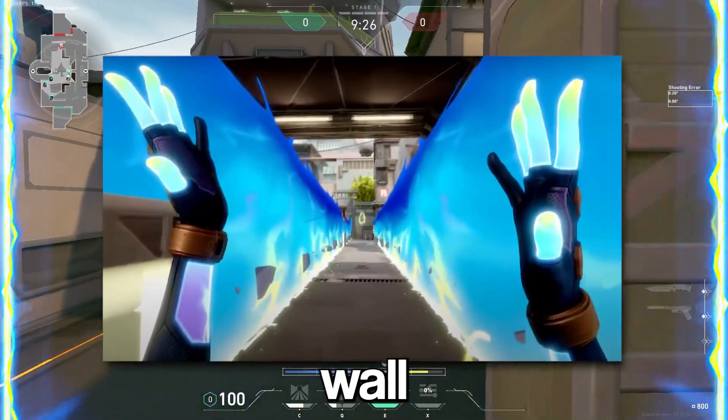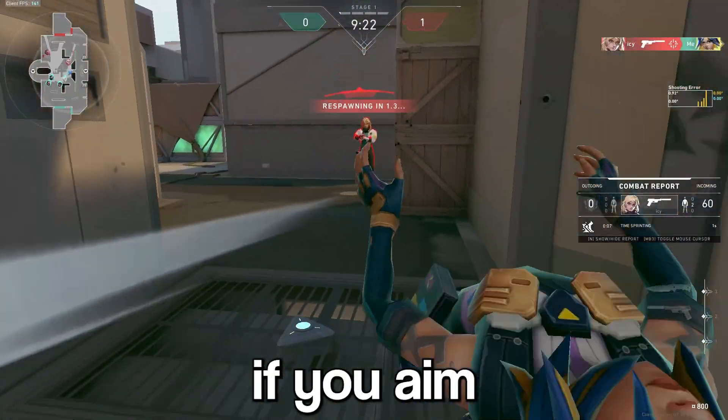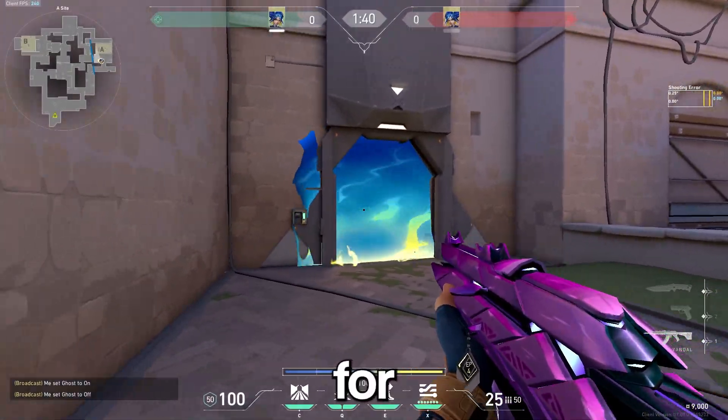Let's start off with Neon's wall. Normally if you throw the wall it will be stopped by a structure, but if you aim above the structure the wall will continue to travel. You can use this concept if you want to throw your wall to smoke off tree, for example.